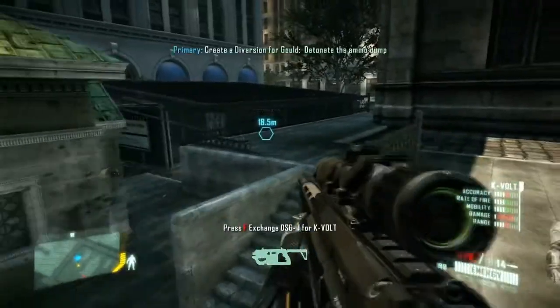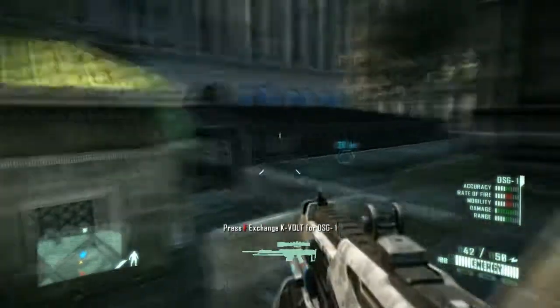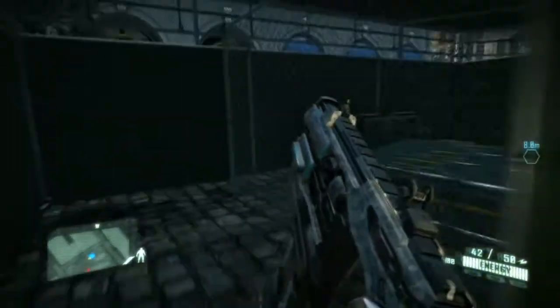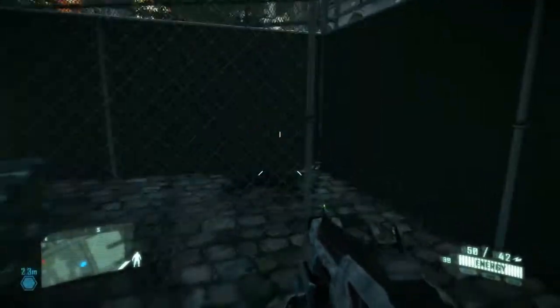Explosive barrels. Alright, new weapon — I want to use this. Let's have a look at this. This is a new weapon, I have not used this before. Let's move in here. Is this ammunition? I'm not sure. Okay, let's light it up.